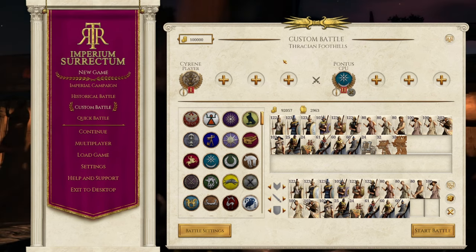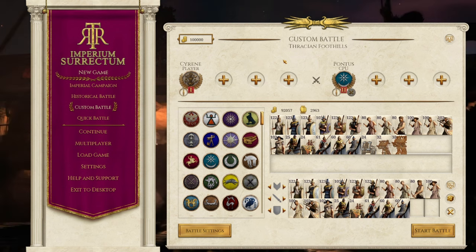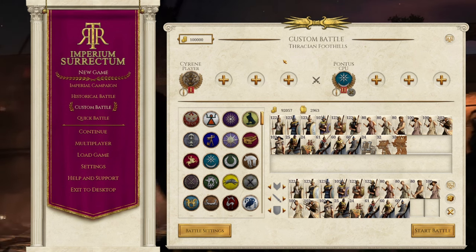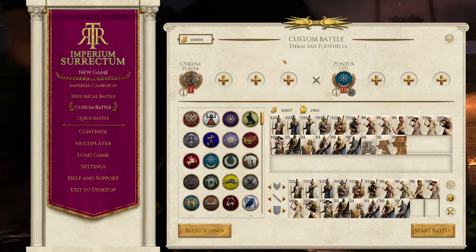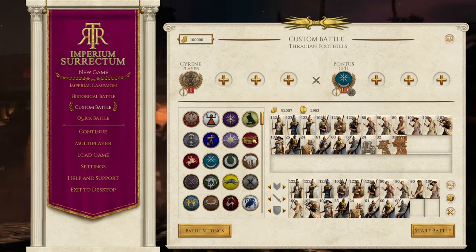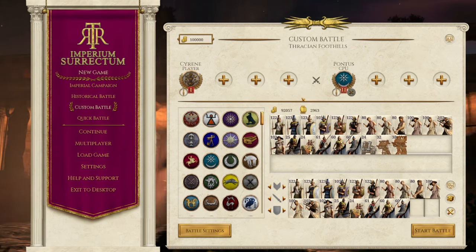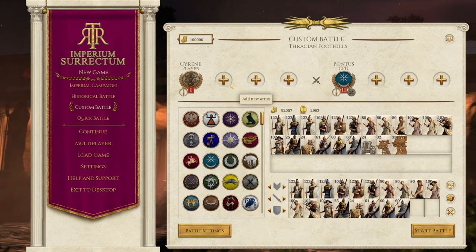Hi guys, welcome back to Red Dog Gaming, where today we are going over one of the brand new unit rosters again for RTR Imperium, Surrectum — and today we are looking at Kyrene, the nation in open revolt against the Ptolemies in a successor war with Magus, trying to take the throne of the Ptolemaic kingdom. So a very hard start if you are going to start as these guys, as you'll need to fight off the much stronger Ptolemies.